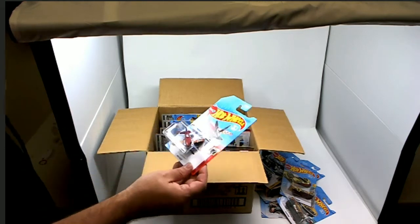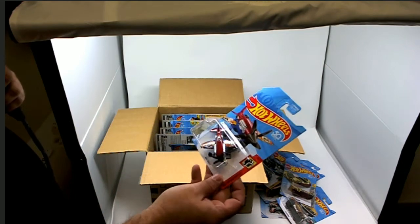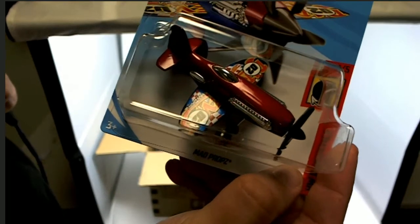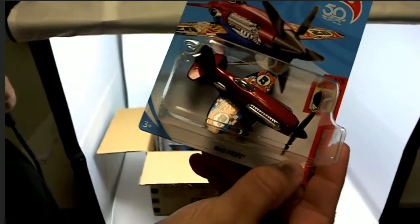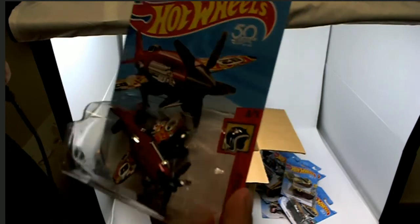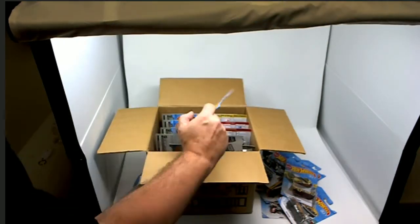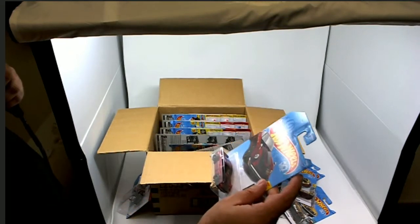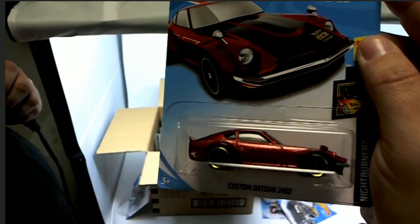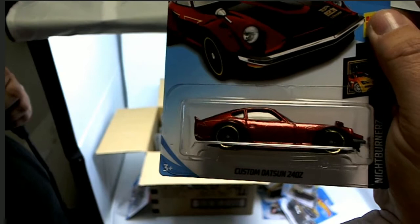We're gonna have to use a stand-in for this but somebody's gonna get a Mad Props. We'll still ship that out and use a stand-in for the race. We got a Custom Datsun 240Z — look at that, that's gonna be a good race car.